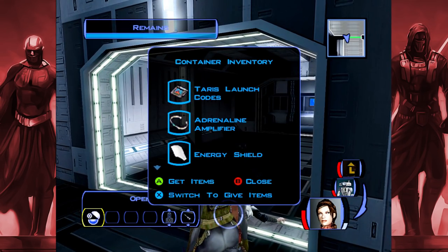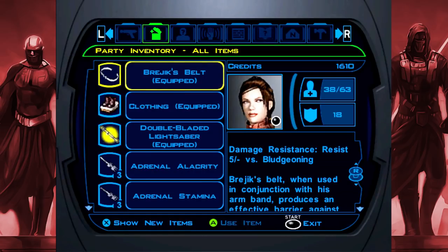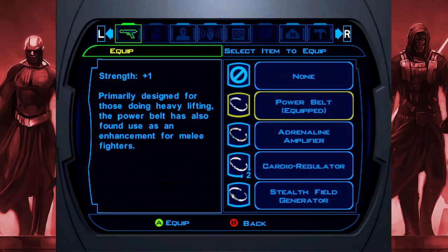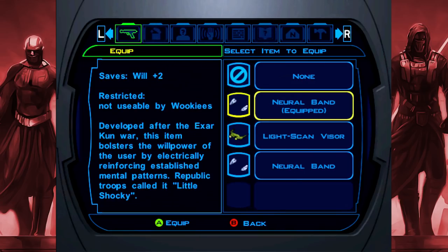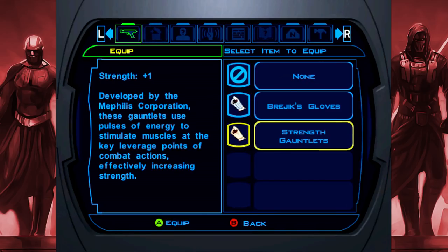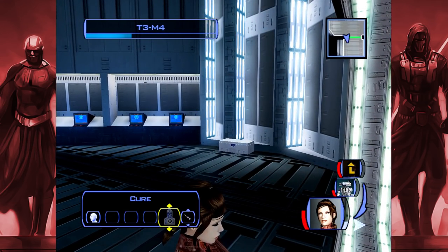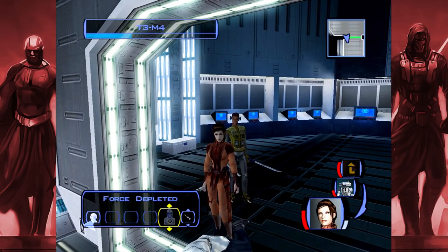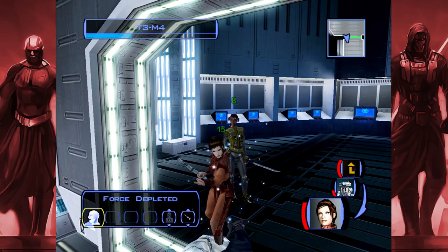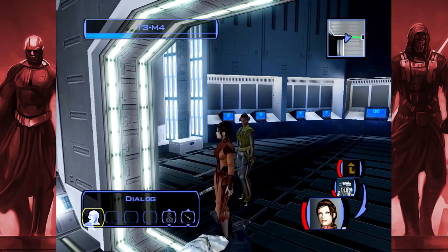He got the terrorist launch codes, adrenaline amplifier, energy thing, strength gauntlets, and a neural band. Put those strength gauntlets on pockets. Let me see what they do — gauntlets of over-strength. They go here. Strength plus one — developed by the Mephilus Corporation, these gauntlets use pulses of energy to stimulate the muscles. Like the electro pads Bruce Lee wore. Hey Bastila, she's tired. How about now? Yeah, good stuff. Nice.